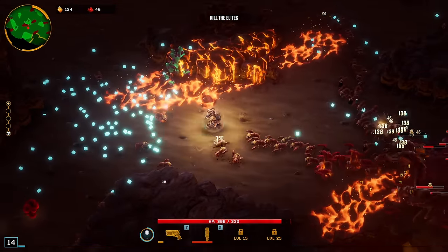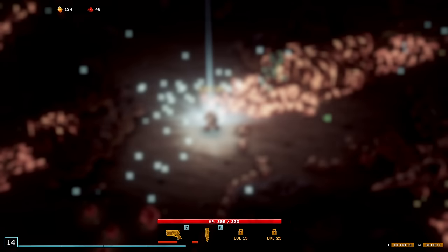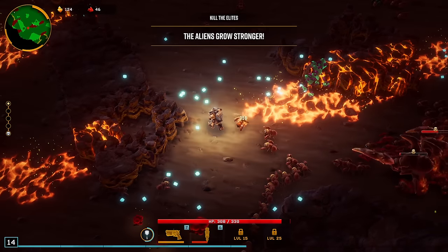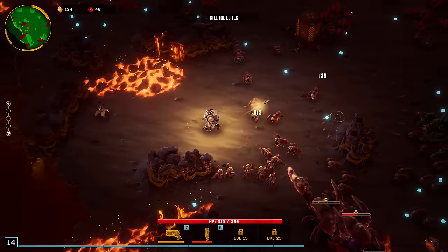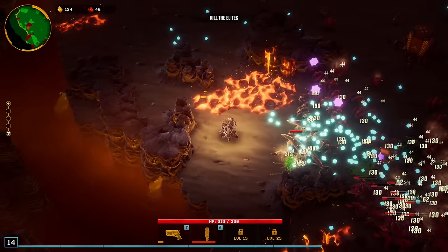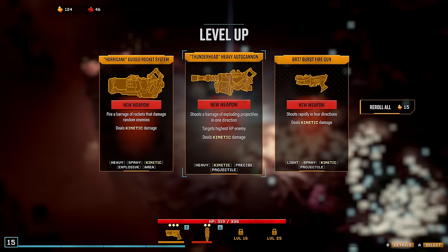I really hope we get piercing on this Lead Burster. Oh my gosh, we did! We did it. Right off the get, we get two weapons with piercing. I do think that other overclock we passed up — the one where you get extra grenades — is really good. We'll take that one next if we see it. Okay, we're going to do the Thunderhead here.